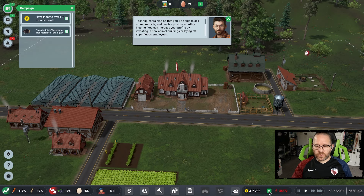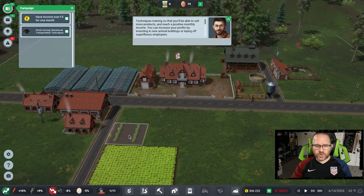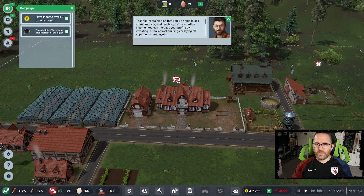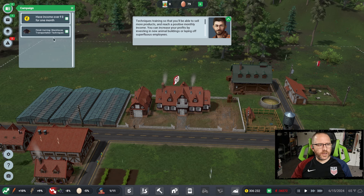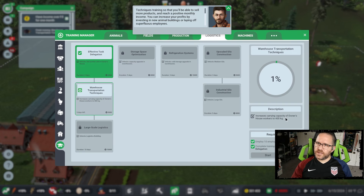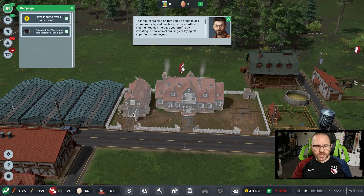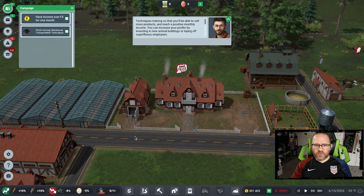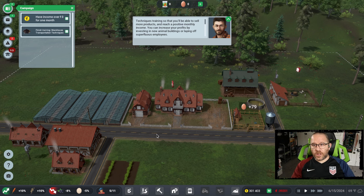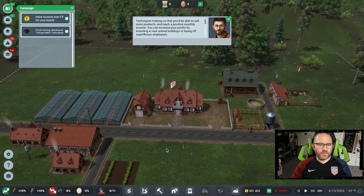We're already not far from turning a profit, and I haven't sold any of our harvests yet — that's going to be a quick way to do it. But we also need to do warehouse transportation techniques first. Some of these tasks seem a little benign on the surface; this one is to increase the carrying capacity of the owner's house workers to 400 kilograms. But since deliveries come to the house, by increasing their carrying weight they're going to unload things faster — that's the bottom line.